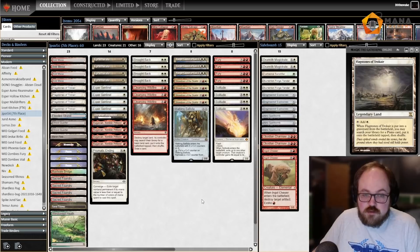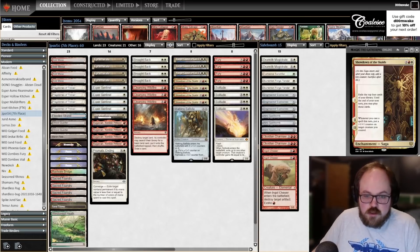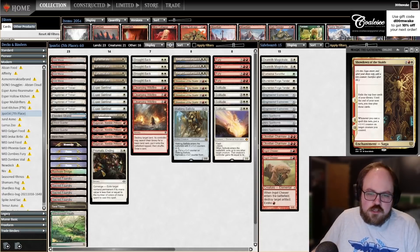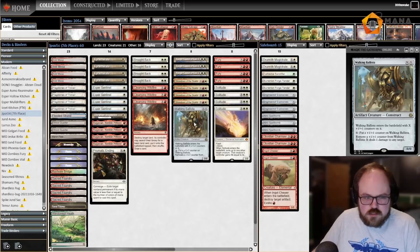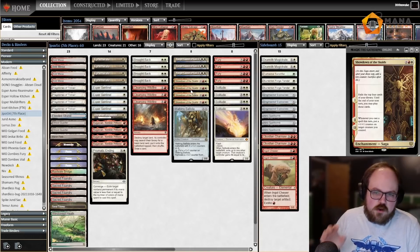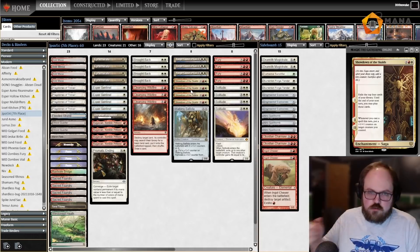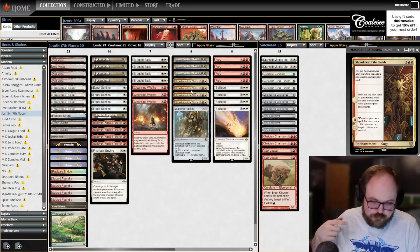We also have Showdown of the Skalds, a red-white saga. Chapter 1 exiles the top 4 cards, which you can play until end of your next turn. Chapters 2 and 3 let you size your creatures up — decent with Ballista or Sentinel. For the most part it's a 4-mana enchantment that draws you 4 cards, then goes to the graveyard upon Chapter 3, at which point you can Brought Back it back and kind of get a loop going.